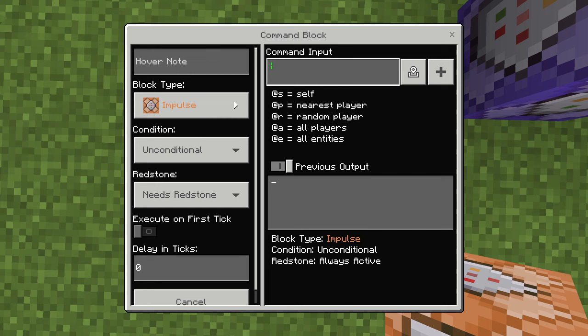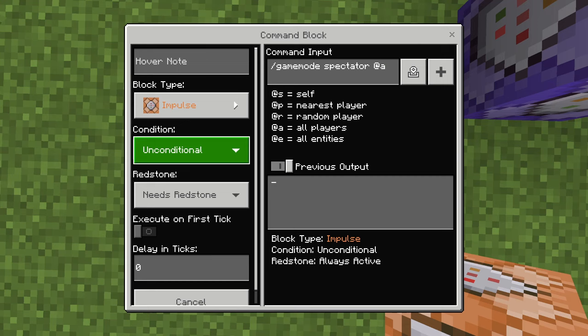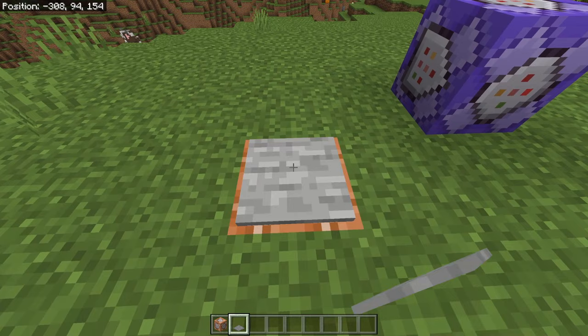/gamemode spectator @a, and then you can close it out. You don't need to change any of this, just close it, and then right on top of the command block, place one pressure plate.